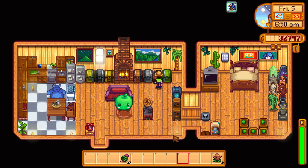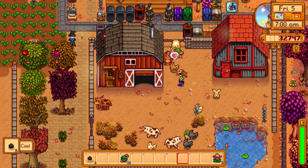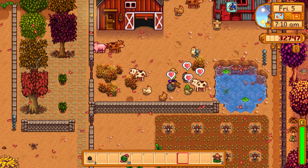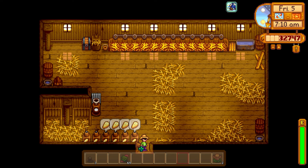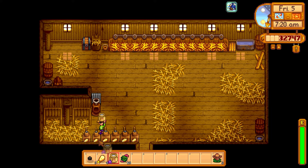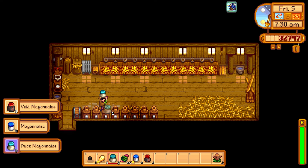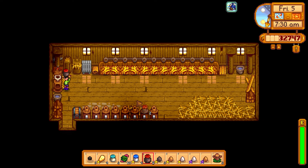Coal from the kilns is done. Petting all the chickens and cows. Collecting mayonnaise, eggs, cheese, and whatever else. Probably should have planted more grass starters — the animals might run low on food. Today is goat milk day, which gives around 800 gold per milk. That was the reason I wanted to visit Marnie last episode but she wasn't at the desk.